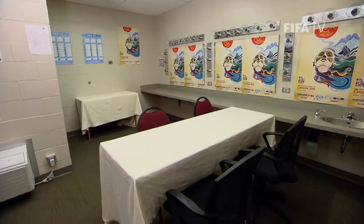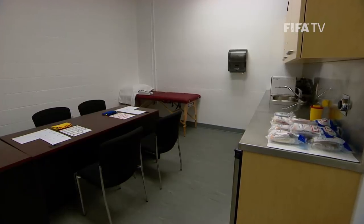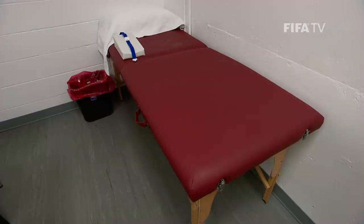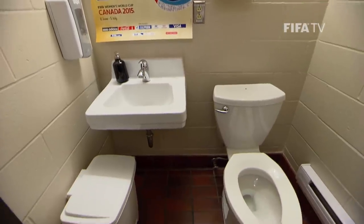There needs to be a doping control room with a specific area for testing, several tables and at least four chairs. For the blood test, the phlebotomist requires an area and a chair. There also needs to be a toilet.